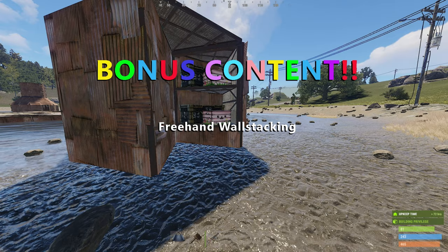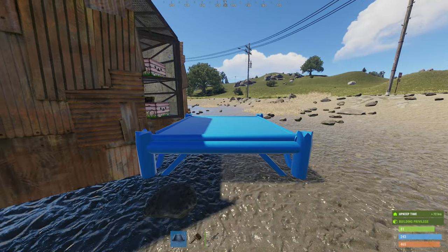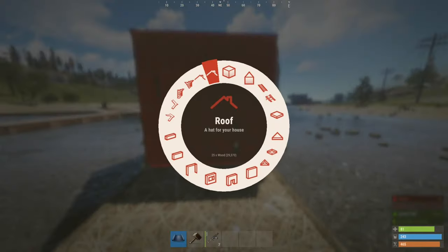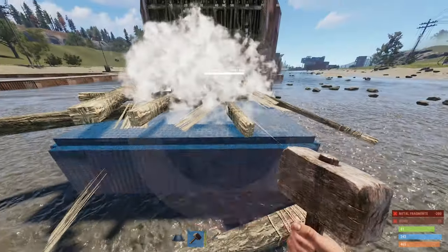There's also a technique called freehand wall stacking. I would say it's good for adding bunkers to the sides of bases and not much else, since you will nearly never get perfect alignment.